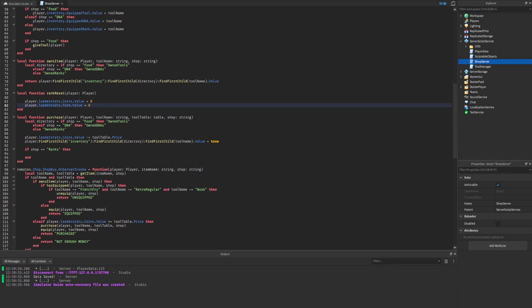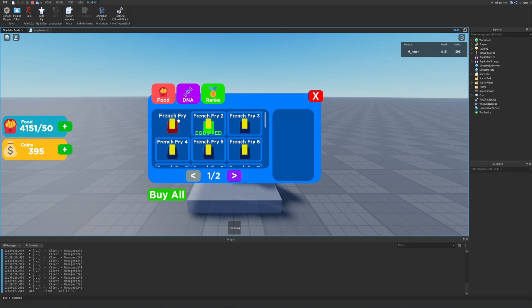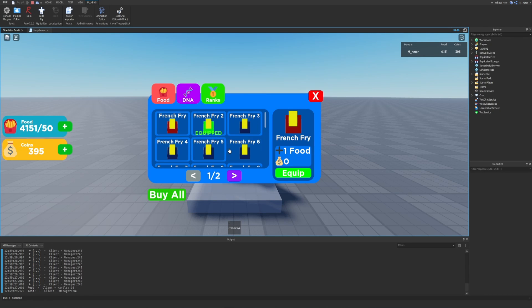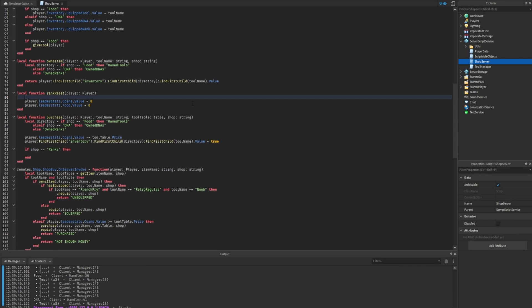On top of resetting currencies, we also want to loop through all of the player's owned tools and owned DNA and reset those too. When a player purchases a new rank, their food item is set back to the default one — they'll no longer own French Fry 2, 3, 4, 5, etc. The same goes for DNA: if they own up to the third DNA, they'll be reset back to one.